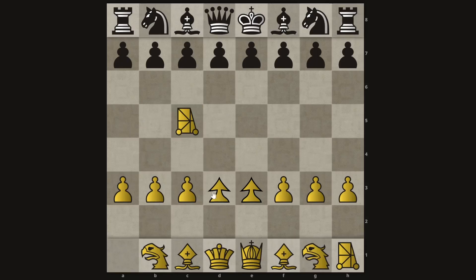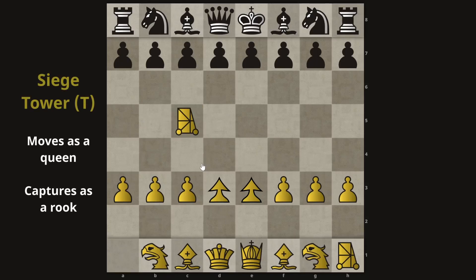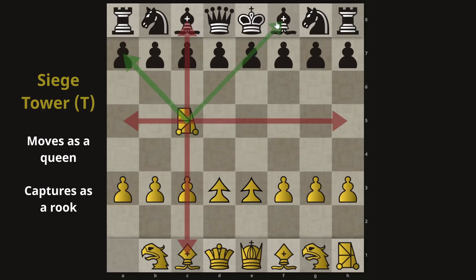This is called a siege tower, or tower for short. It attacks like a rook, so orthogonally. But because it also moves like a queen, it moves without attacking like a bishop basically. So overall you can see the queen movement behind that.